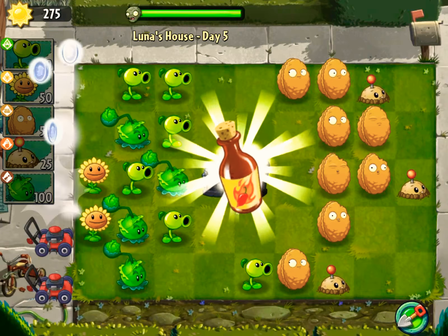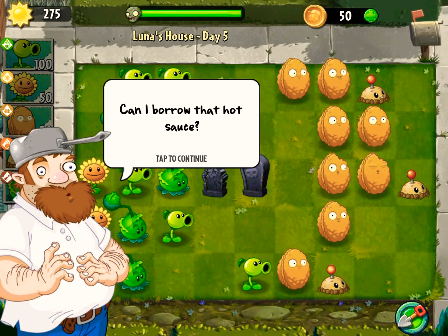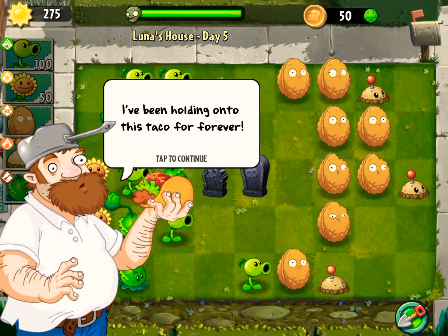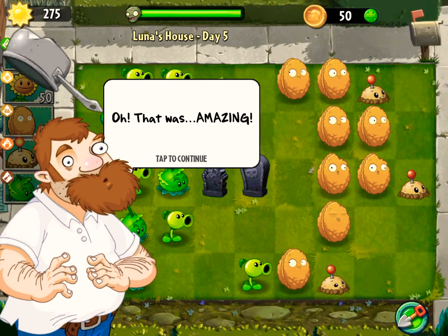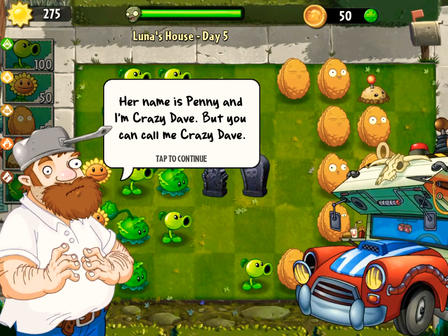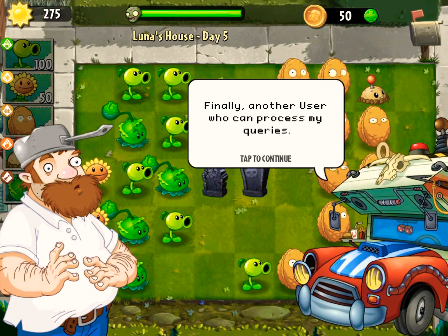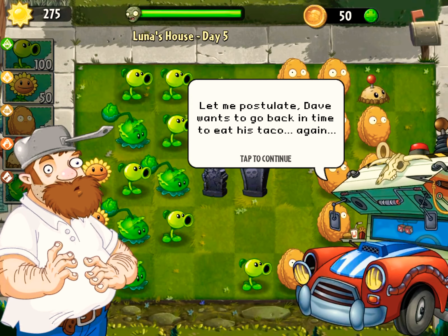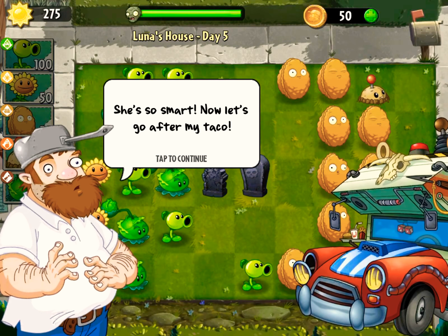Here's one on the little left side. Hey neighbor, can I buy that hot sauce? I've been looking at this taco for forever. Oh, that was amazing — I want to eat that taco again! I need my time machine. Her name is Penny, and I'm Crazy Dave — but you can call me Crazy Dave. I need another user who can process my queries. Now it's reading — too late. Dave wants me to go back in time to eat this taco. She's so smart. Now let's go after my taco!